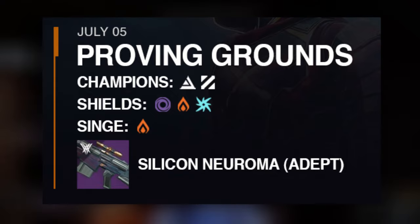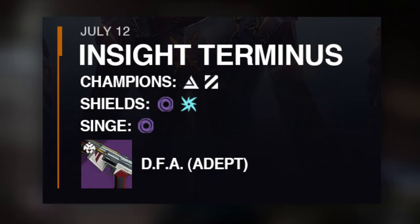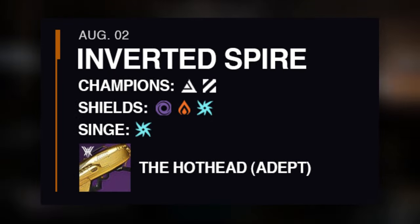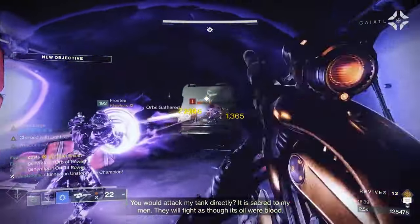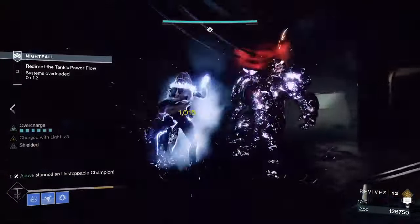July 5th will bring us Proving Grounds as our first Grandmaster Nightfall, followed by Insight Terminus on July 12th, Warden of Nothing on July 19th, The Corrupted on July 26th, Inverted Spire on August 2nd, and Arms Dealer on August 9th. This Nightfall rotation will then restart with Proving Grounds once Arms Dealer has made its appearance in the Grandmaster playlist.